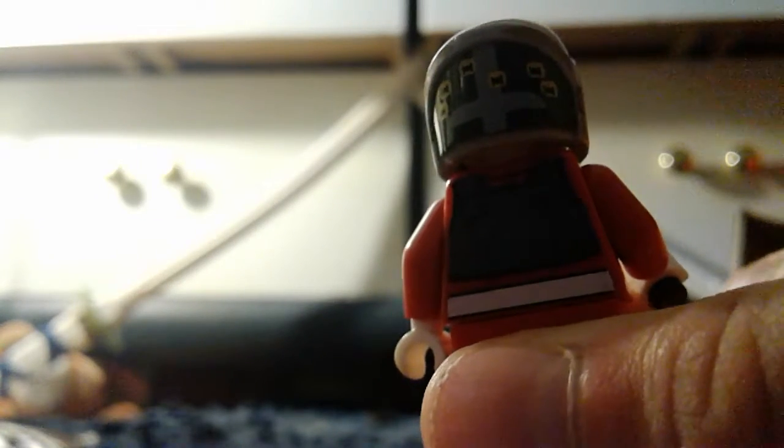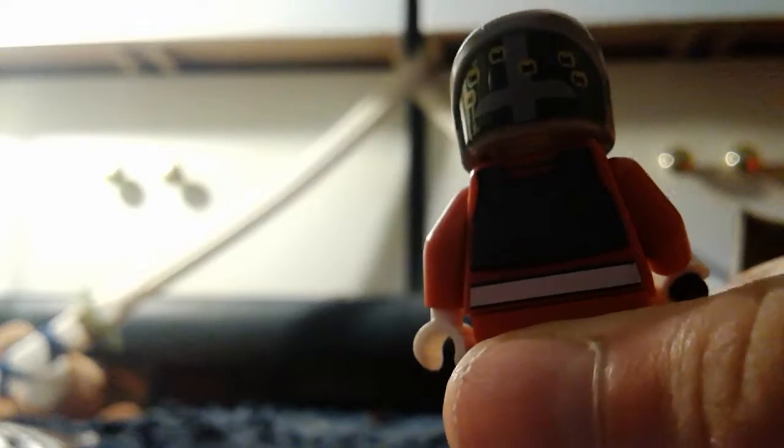The helmet has a lot of Death Star ships on there, which is pretty funny. This is his double-sided face — one side is a kind of generic face, but the other looks more battle-mode, like 'I'm ready.' So let's go open up the weirdest one so far.